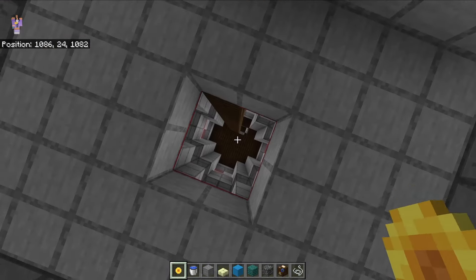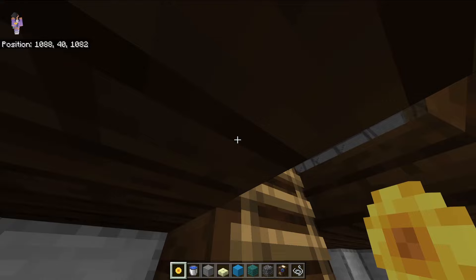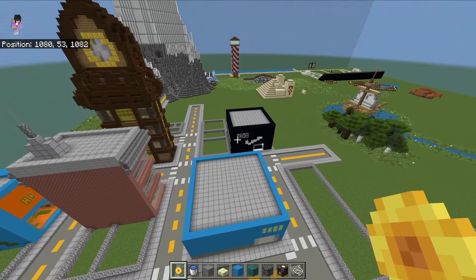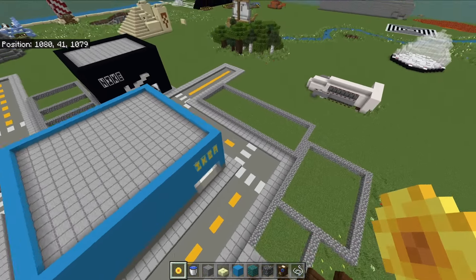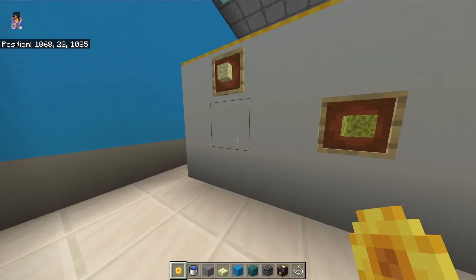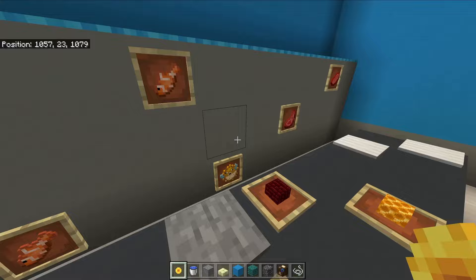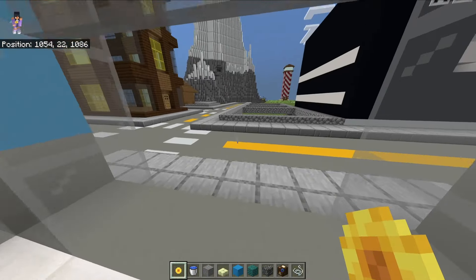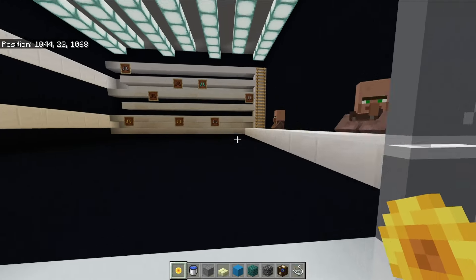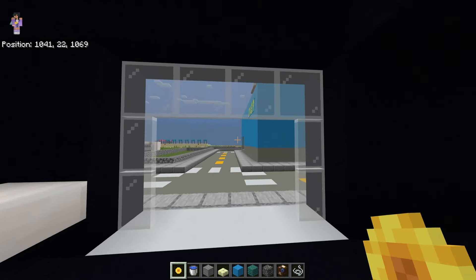More slime block launchers - these ones are actually going to work. Up here is basically just a lookout tower where you could drop wherever you wanted. We got an Ikea - I think I built this, with a lot of stuff on the shelves. And a Nike store - selling Nike Jordans!